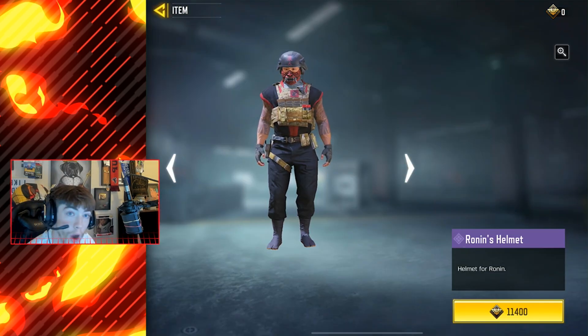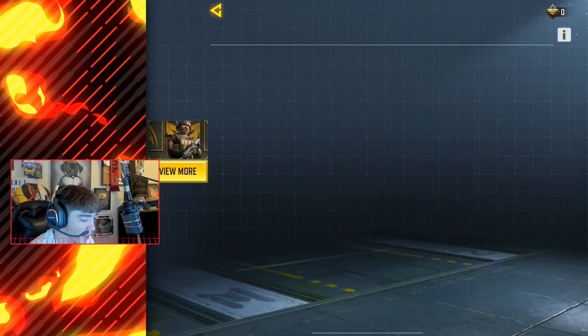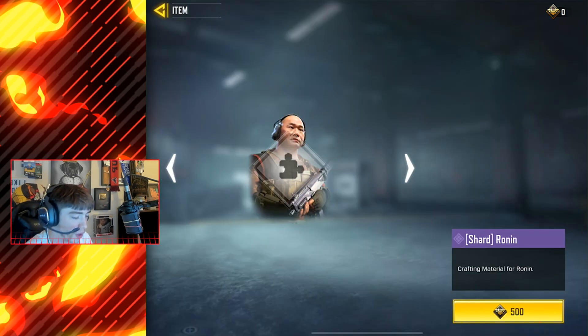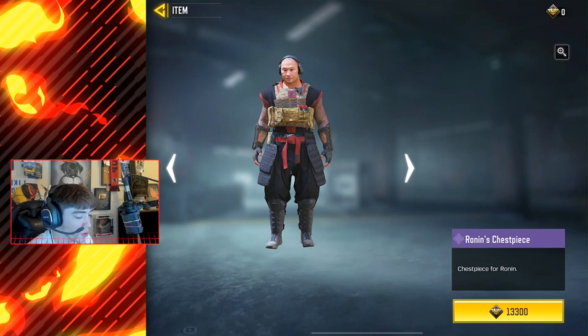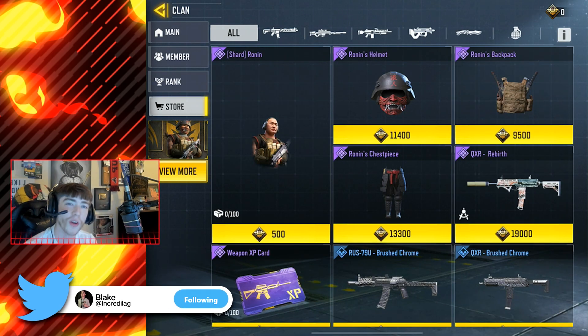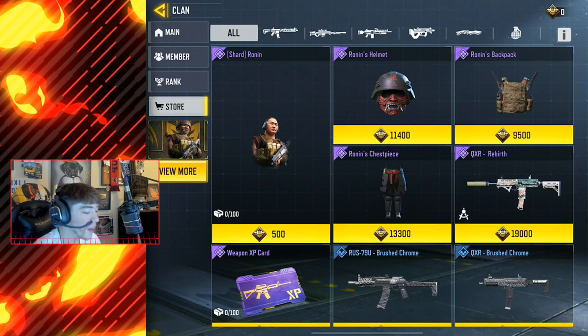Once you get the Ronin skin, you can unlock the helmet upgrade, then the backpack, and you can do this in any order — obviously you have to have the Ronin skin first. You can also unlock the chest piece, so you get all the upgrades. This is actually a skin from Modern Warfare — I'm pretty sure it was through a battle pass or season challenge. A lot of people in Modern Warfare don't have this skin because the challenge didn't show up in the game, but now it's gonna be available in clan wars in Call of Duty Mobile.